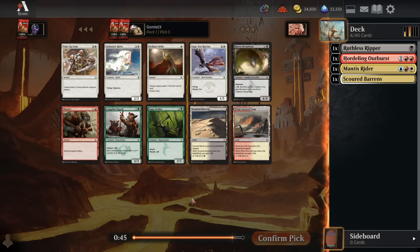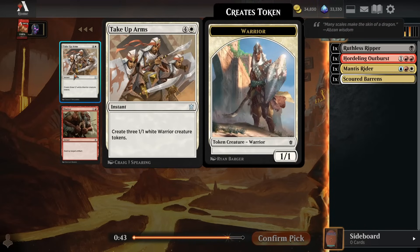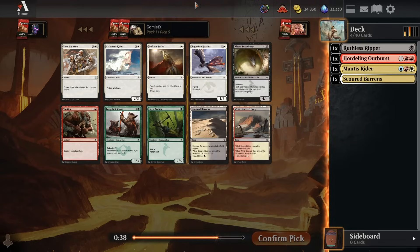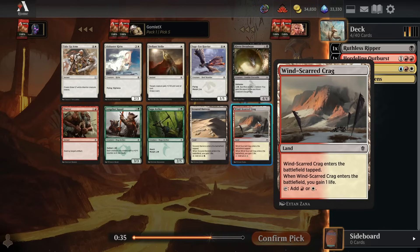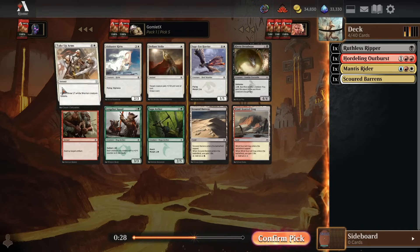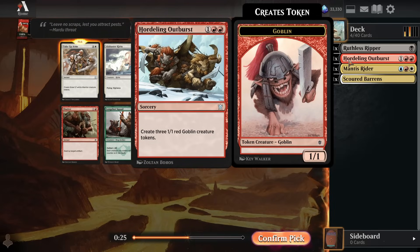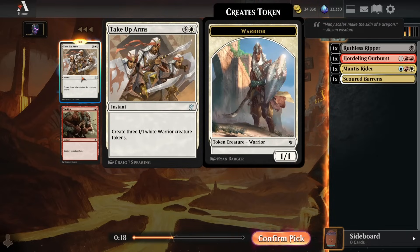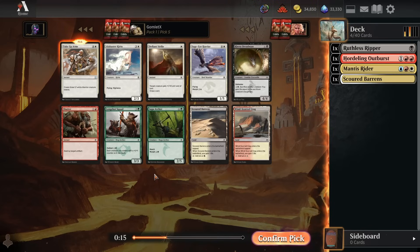Pick number 5. Speaking of one spell giving you three bodies, we could take a Take Up Arms here. We could also take Alabaster Kirin and go more for just evasive threats - another great way to play it out. Or we could take the Red-White dual land to help us in Jeskai. I like Take Up Arms because the more cards that make a wide board state, the better they're all going to get. And this is also an instant-speed card to trigger Prowess, which is the main mechanic of Jeskai. I'm going to go for the Take Up Arms here.